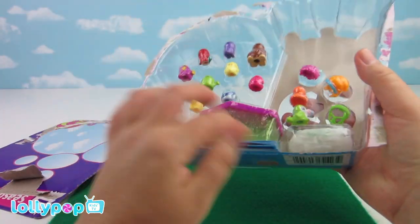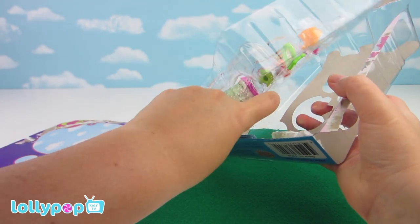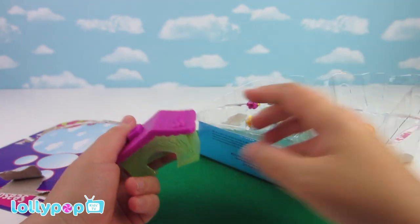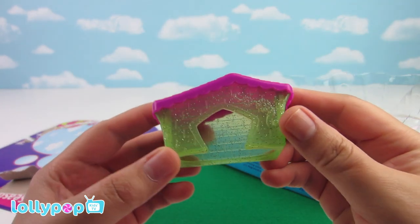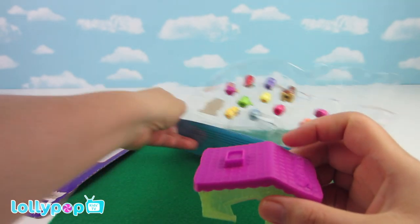Oh, there's the villa! That's cute — it's green with a purple roof on it. I'll put it here for now.